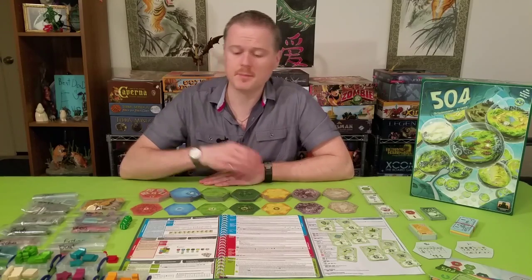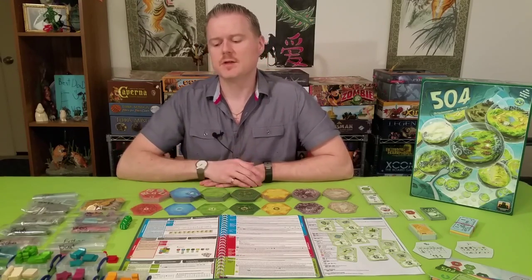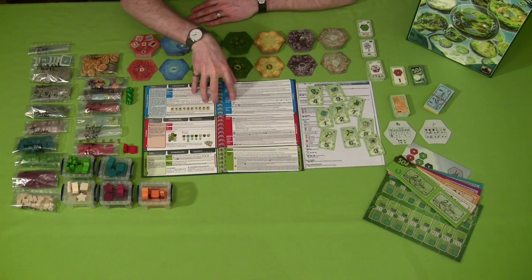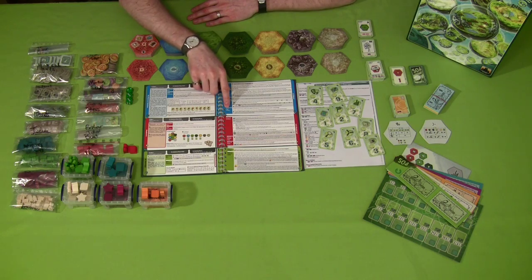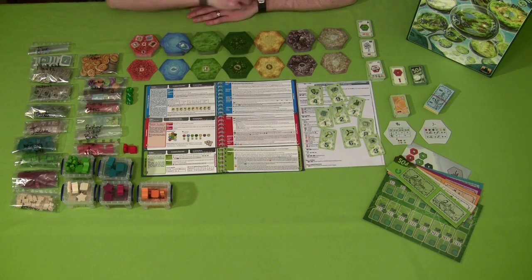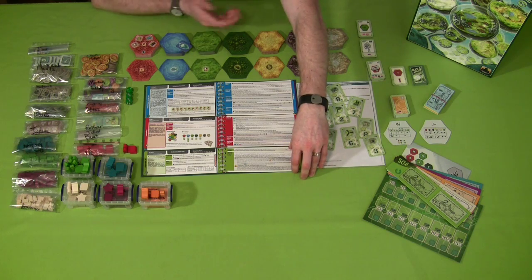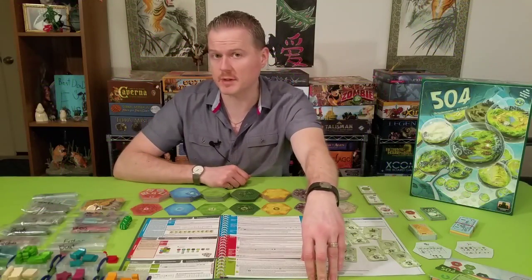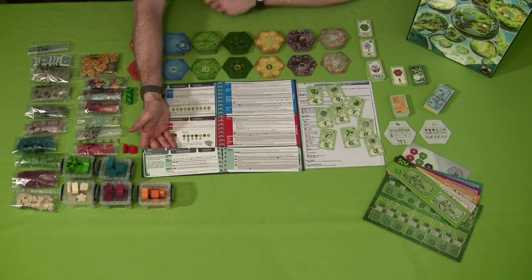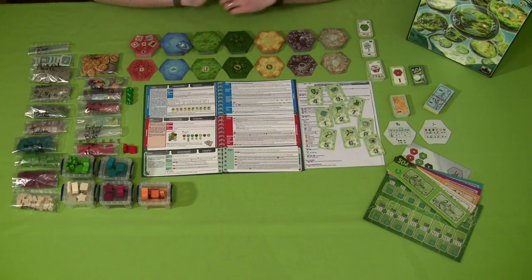The second slot generally decides your income, and the third mechanic adds flavor and changes up the top two mechanics. For example, if we have a race mechanic in slot one, that's our main mechanic telling us how the game ends and how we score victory points. If exploring is in slot two, it tells us how we earn income. We can then add a pick-up-and-deliver mechanic in slot three, or swap it for a warfare mechanic where players can attack and conquer the map.